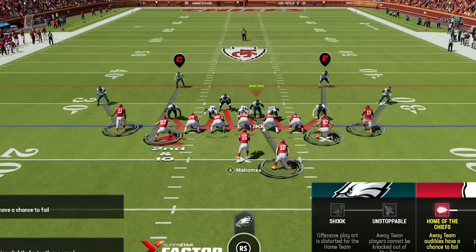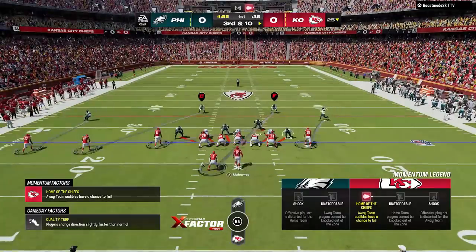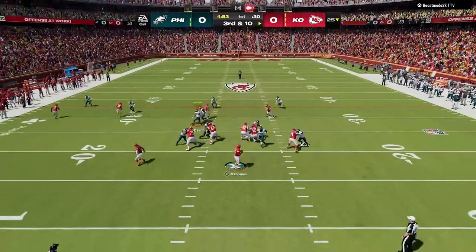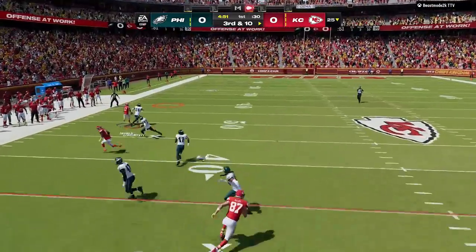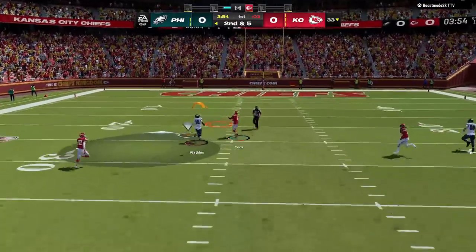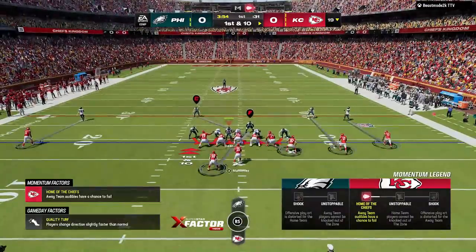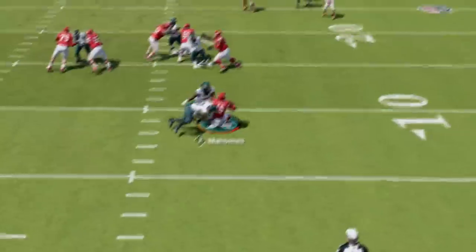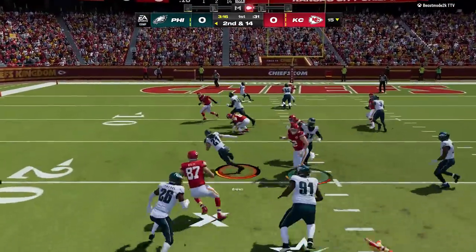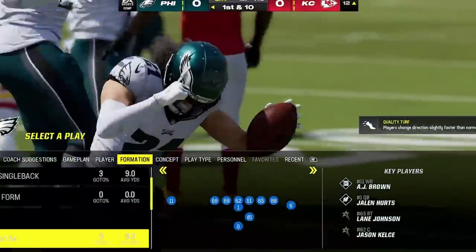On the first play I guess pass figuring that someone picking the Chiefs probably wants to use Patrick Mahomes. This will make your run defense weaker as it causes your defenders' ratings to drop, so only do this when you know your opponent is going to pass. Mahomes gets hit every single time and the pass falls incomplete. On offense I try to take a shot right away but get pressured and it gets picked off. Back on defense we get a sack, but on the very next play my opponent forces it and we get an interception inside the red zone — and my opponent rage quits.